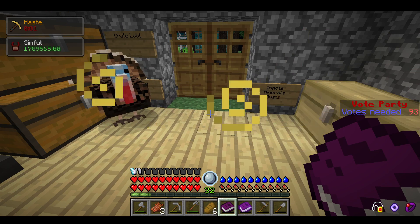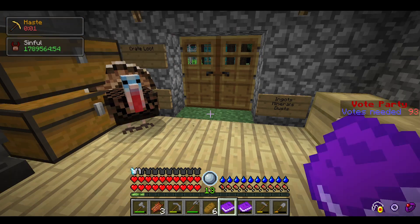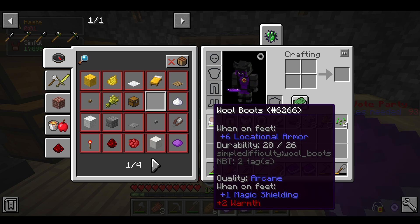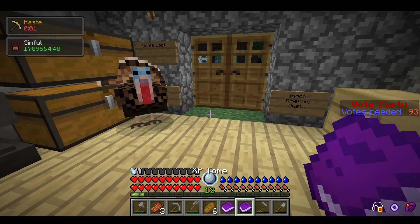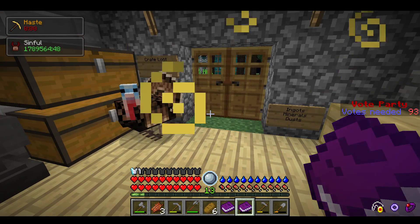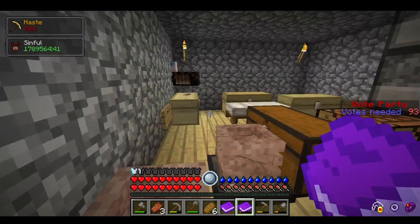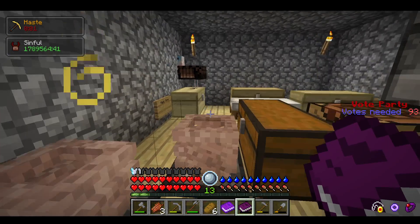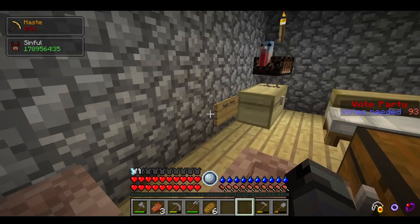If I crouch and right-click, it puts the XP back into the book. Each book can store 30 levels of XP. And if I wanted to put my XP levels — currently 13 — into this book, I just shift and right-click, and that puts all my XP levels in that book. Basically we just store XP tomes in the magic items chest.